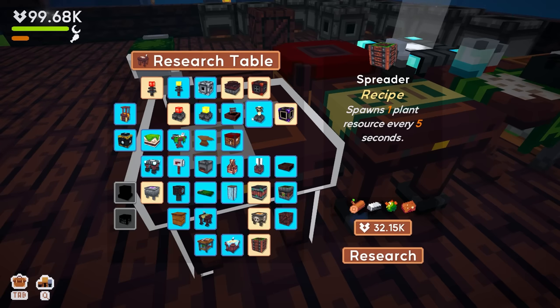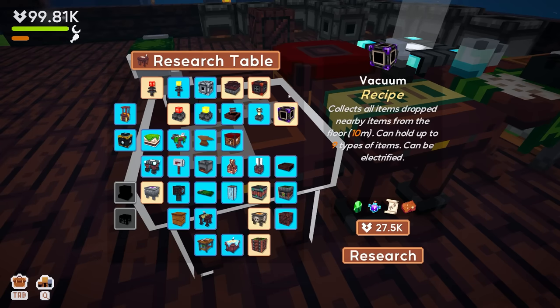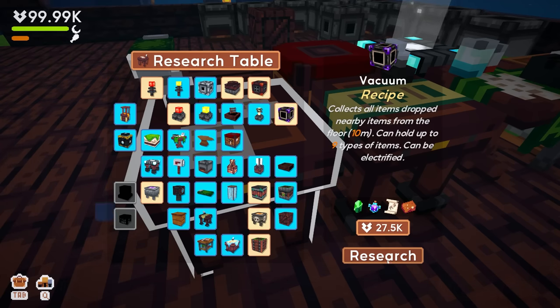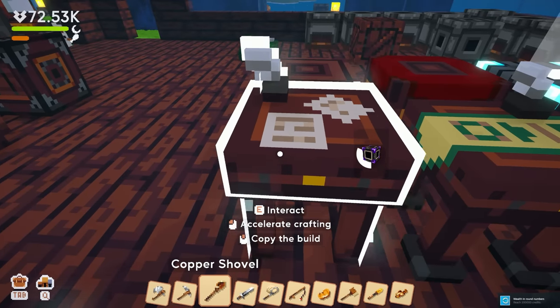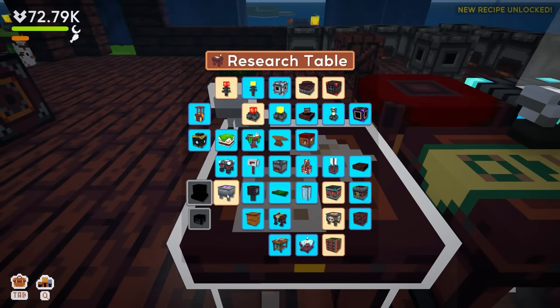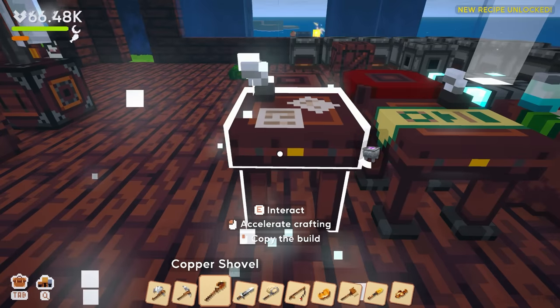We have recyclers and a supplier, and we need the other workbench too. I want to get the vacuum going to see what it does, because I'm not 100% sure exactly what these things do.